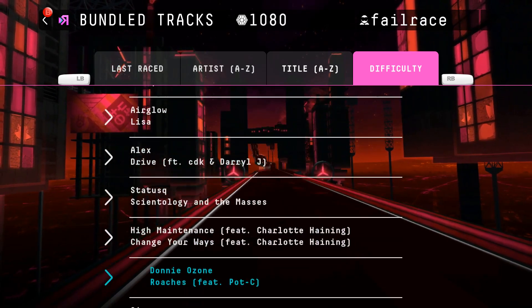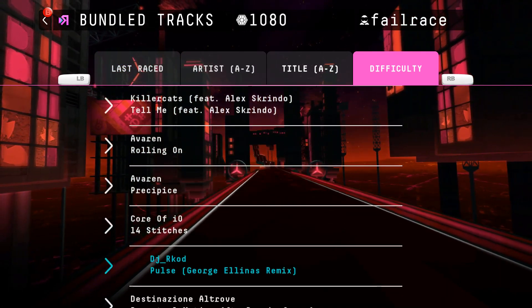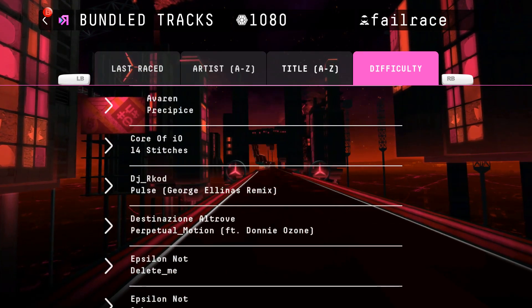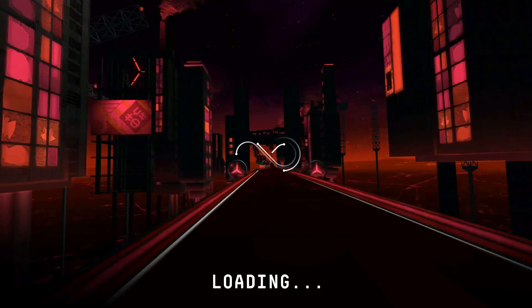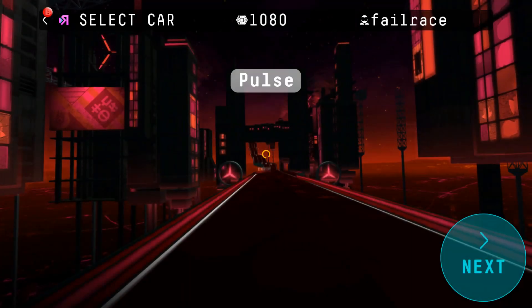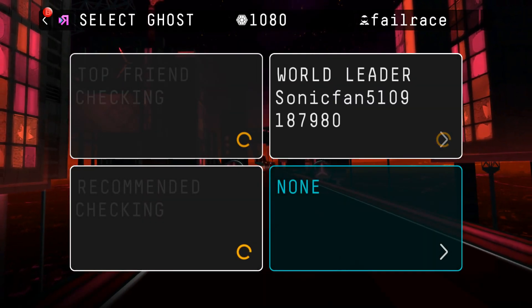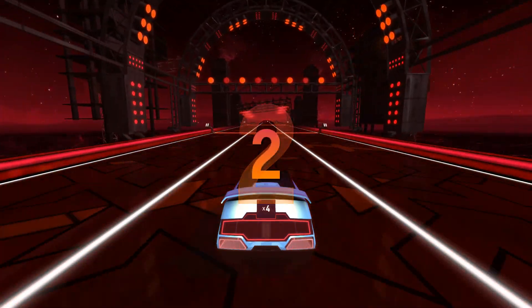We're going to start — I'll set it by difficulty. I don't really want to do the easier tracks, so we'll go for around here, kind of a mid-level track. Two-star difficulty level. There are a selection of vehicles that you can unlock, and there's plenty of score chasing on here.